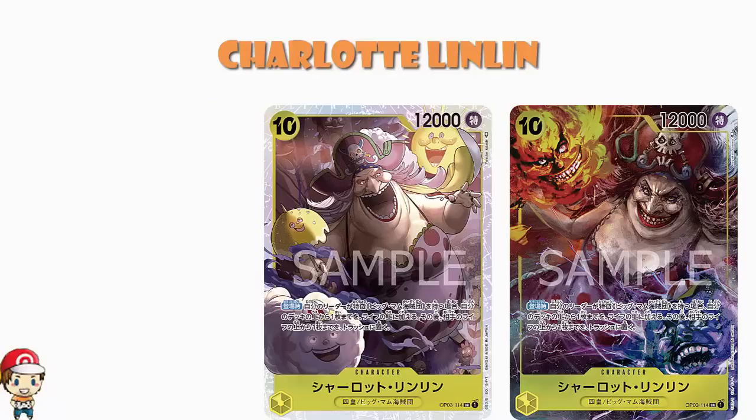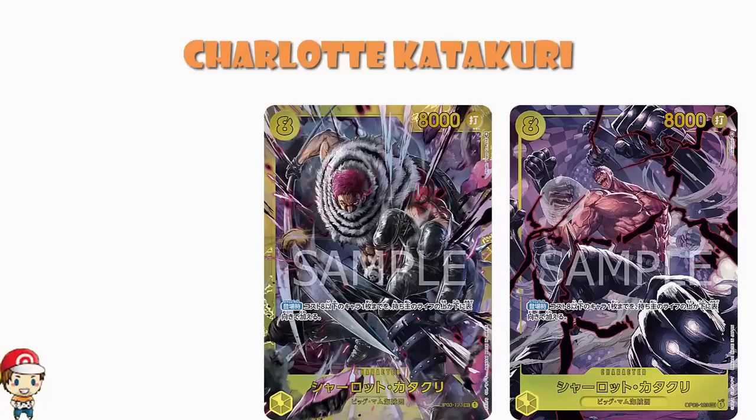In terms of secret rares, we obviously have a secret rare Charlotte Katakuri. It's weird, but kind of awesome — there's a lot going on in this artwork, but I'm kind of loving it. This is your 8 cost, 8,000 power. On play, put a character that costs eight or less to the top or bottom of its owner's life area face up. You can basically put a character on top of your life so you firstly have a trigger, and secondly you're getting an extra card on your life, which means you're further away from losing. That seems like a very, very good thing.